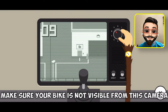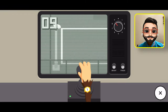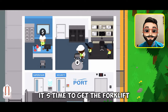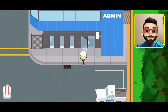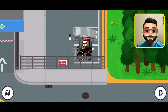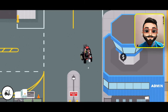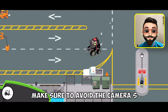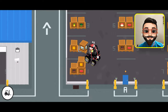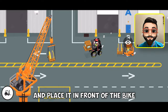Make sure your bike is not visible from this camera, else you will be in danger. After rotating the cameras, it's time to get the forklift. Make sure to avoid the camera, then grab a crate and place it in front of the bike.